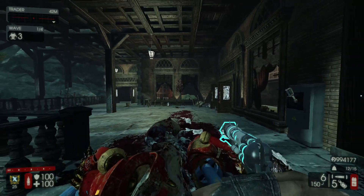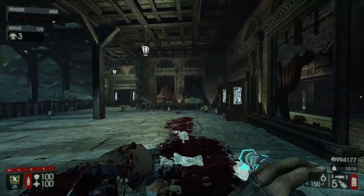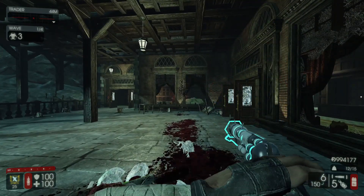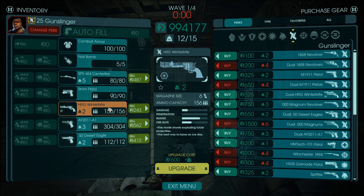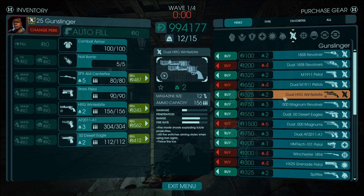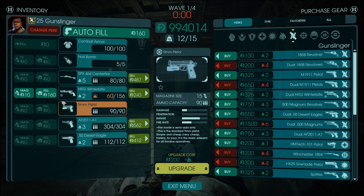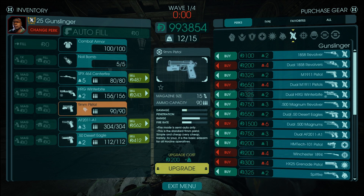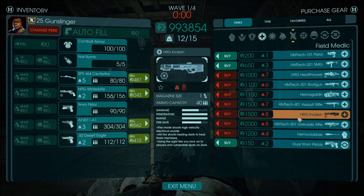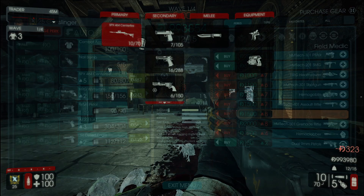So, Christmas update beta — that means new weapons to test out. We got two new free HRG weapons: the HRG Winterbite for the Gunslinger, and the HRG Incision for Field Medic, which is basically a railgun that shoots syringes. So let's go over these two weapons.